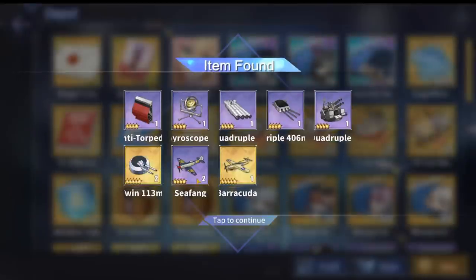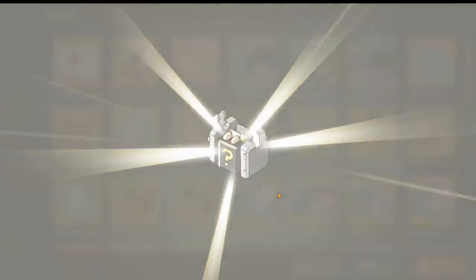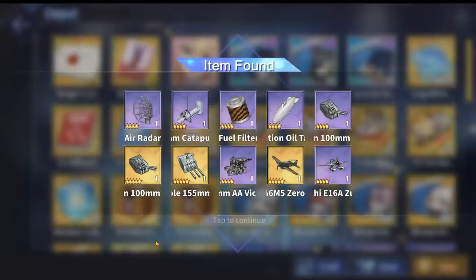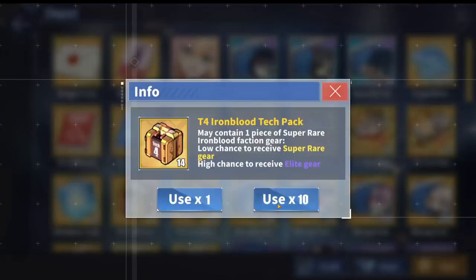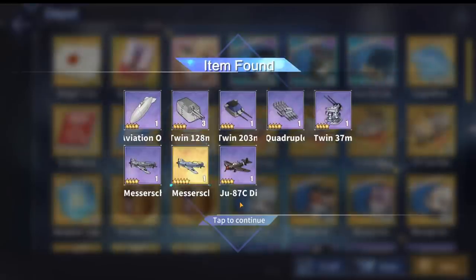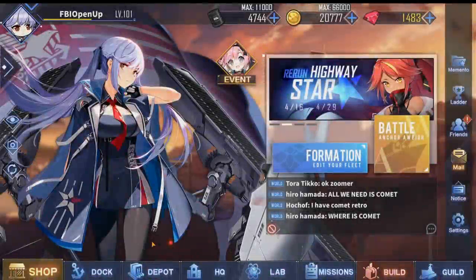Two gold Roombas and a gold Barracuda — that's fantastic. The Sakura Tech ones too. Alright, nothing too good there. The Belfast Gun is very nice, though. And finally, Iron Blood — got some Quadruple Magnet Torps.